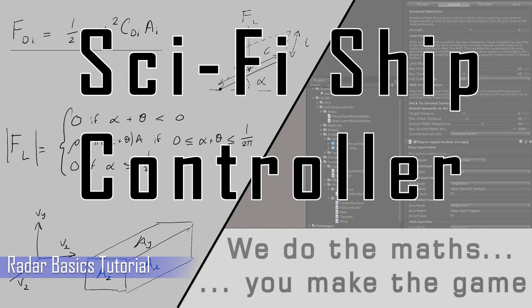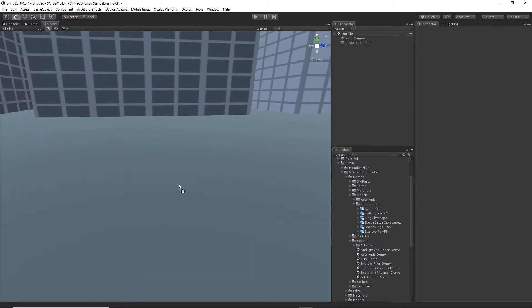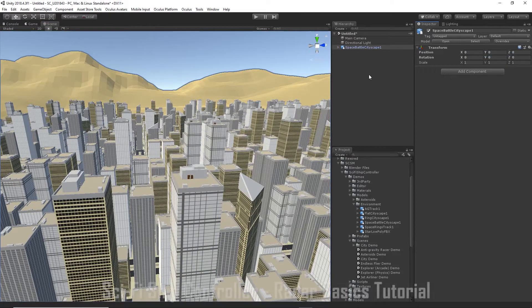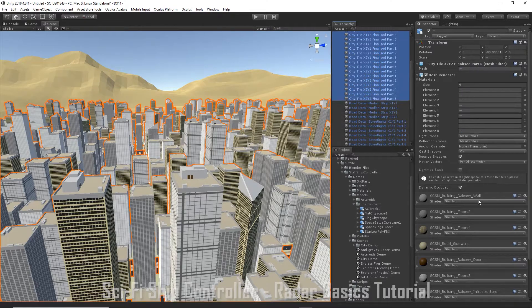Let's start by setting up a basic scene. Go to Demos, Models, Environment and drag in the cityscape, and we'll add some mesh colliders to those.